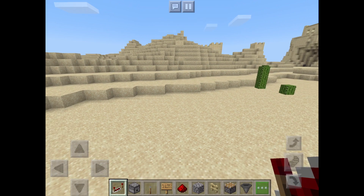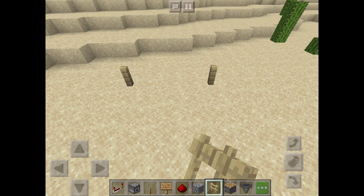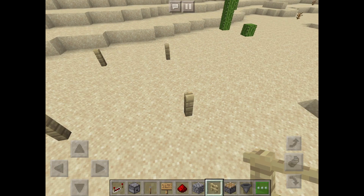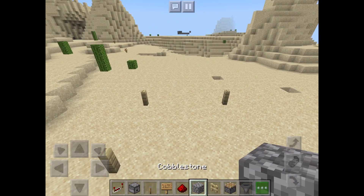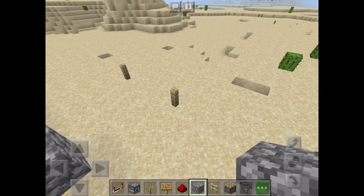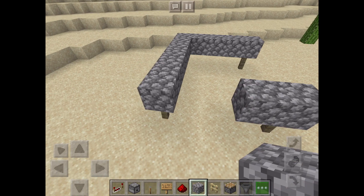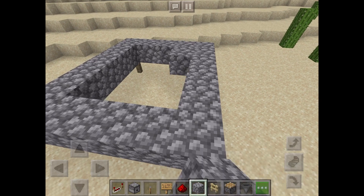To make this flaming arrow cannon, we're going to start off with our base, which is the fence. Place it like so, matching the same for the other side. Now that you've got that, take your cobblestone and place it on top of the fence, connecting them all like so. This creates a base for our flaming arrow cannon. You don't actually need to do this, but it makes it look a little nicer.